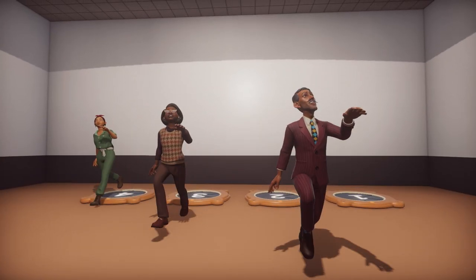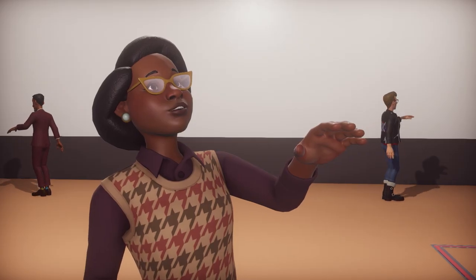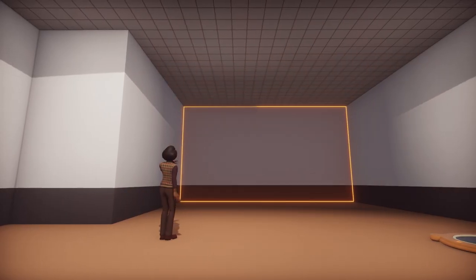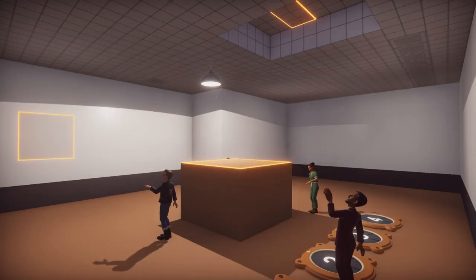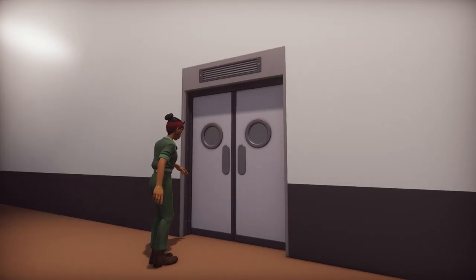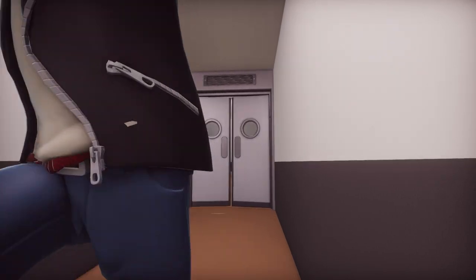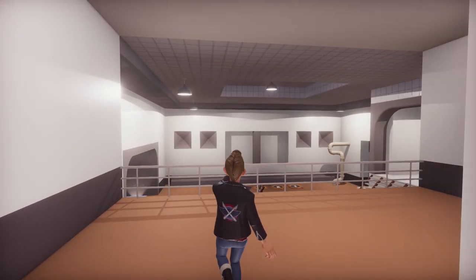Let's start with the basics: the shape of our room. Simply select a surface and either pull it in or push it out — in, out, shake it all about. Let's create a little walkthrough here. Drop in a door and hey presto, you've got a corridor. And for my next trick, a second floor.